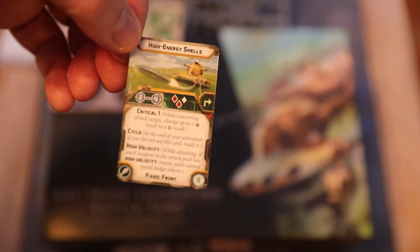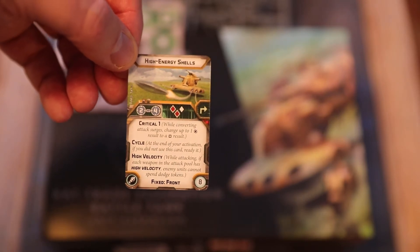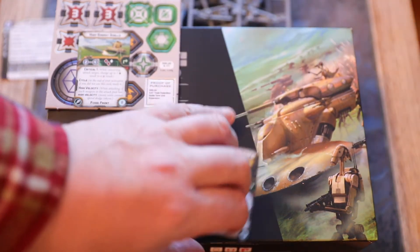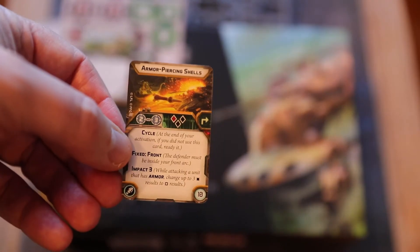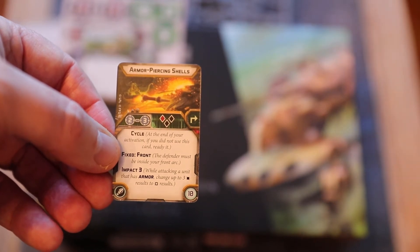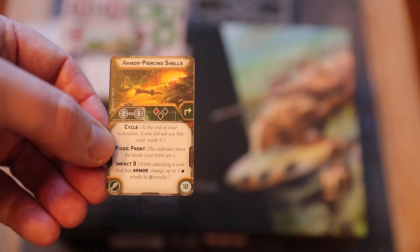These shells aren't locked to the AAT, so another vehicle with that icon could use them. You've got two upgrade slots so you could load two of the three. Armour piercing shells: tap to use, range 2-3, red/black/black, cycle, fixed front, impact 3 — that'll ruin a tank's day. Cycle means you fire it and tap it; if you don't use it next turn it automatically reloads, so you can fire every other turn without a recover action.